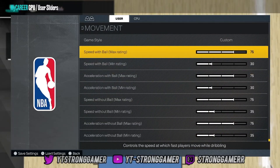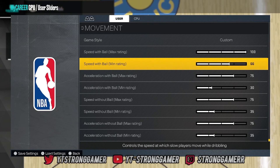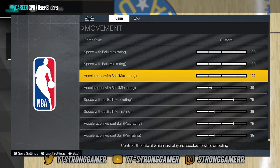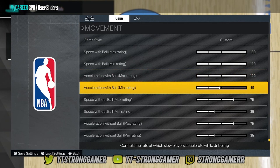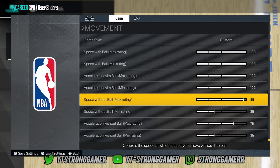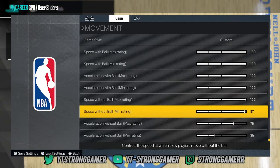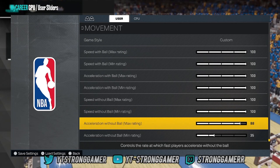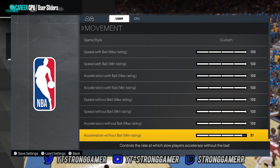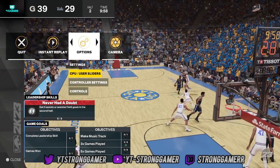I was doing some testing — if you're a smaller build you can change the speed slider down here to make it easier to dunk. Just max out your speed without ball. You want to be as quick as possible. It won't affect Hall of Fame difficulty — the only thing that affects that is if you change the CPU sliders, which you're leaving the same. Press Circle.